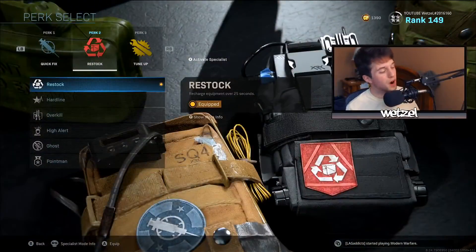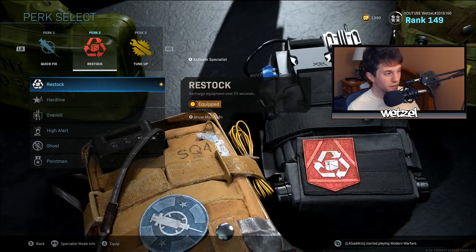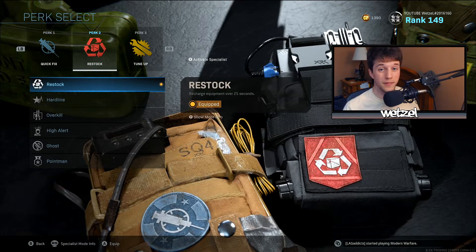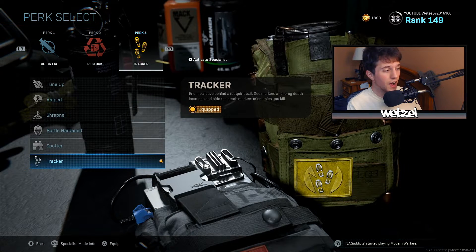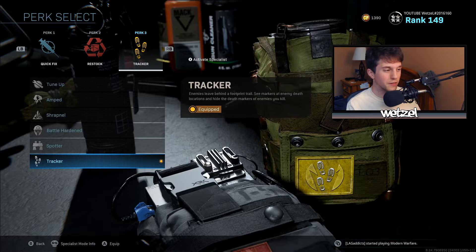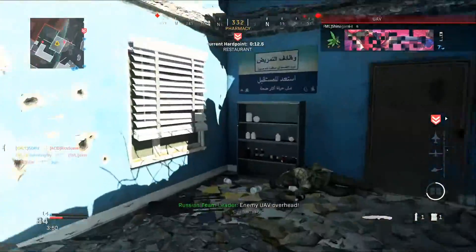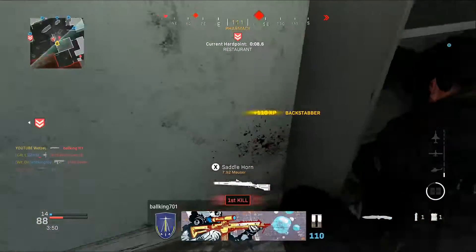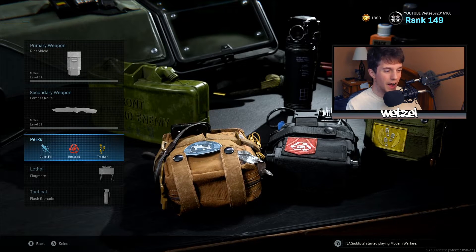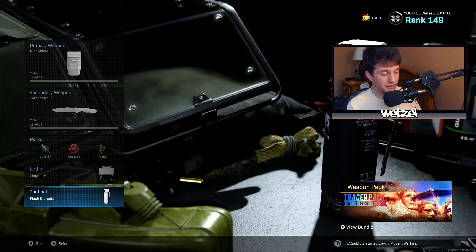For the third perk, this is also a no brainer — I pick Tracker. Tracker is another perk that people sleep on in general. There is no counter to it in the game whatsoever. It essentially leaves a footprint trail behind opponents and it goes back pretty far, so you can use this to get on people's trails and get them from behind. In regards to specialist mode, I don't think you really need it for this setup. I honestly see more value in running a personal UAV and a normal UAV so I can know where enemies are and also help my team out while I'm at it.